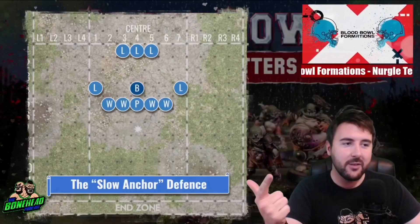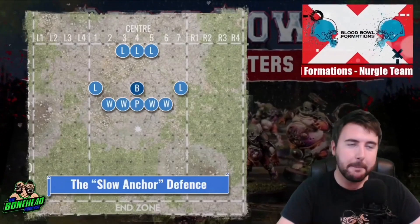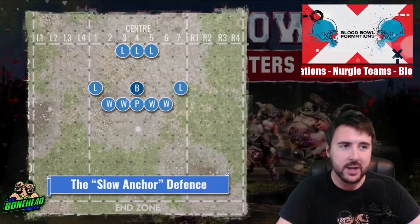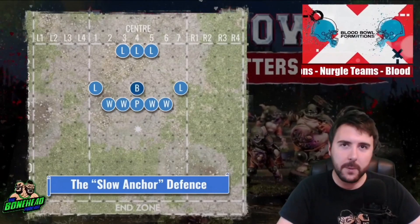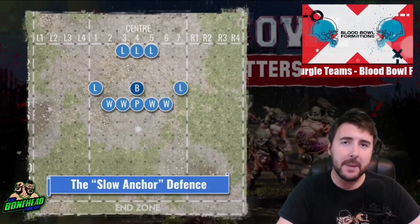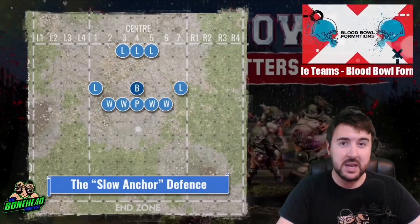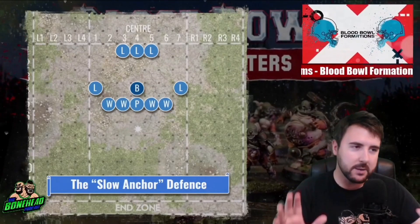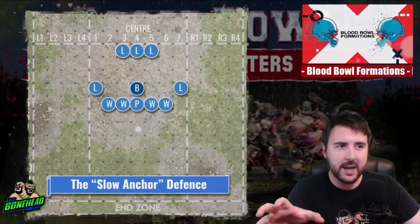Foul Appearance is going to cost them a reroll or it's going to cost them their Blitz — both very good things. Then you've got Pestigors, and Pestigors are just sneaky, fantastic players. They've got the Foul Appearance, the Regen, the Horns. These guys are Beastmen on a bad health year. They are wicked and subtly brilliant players.